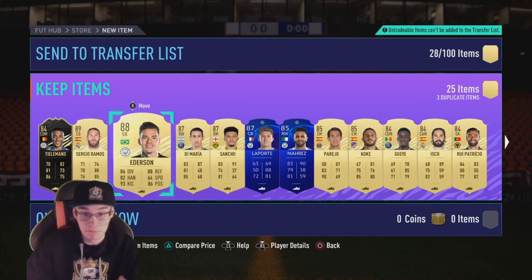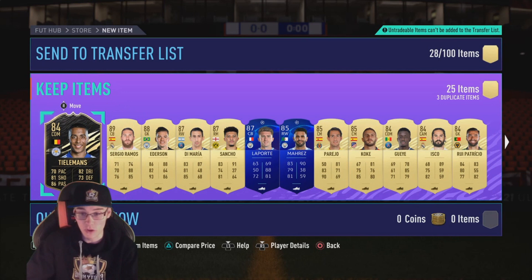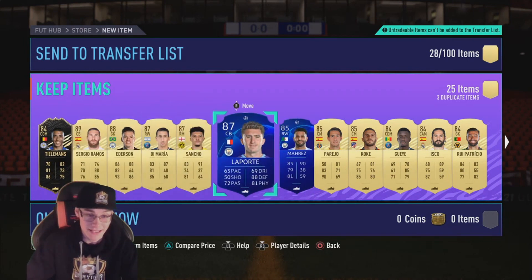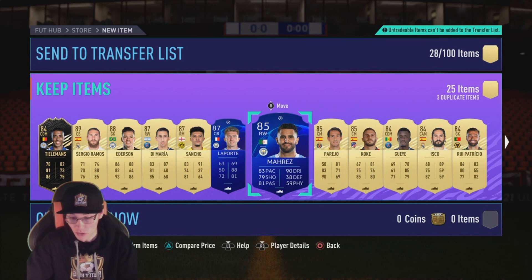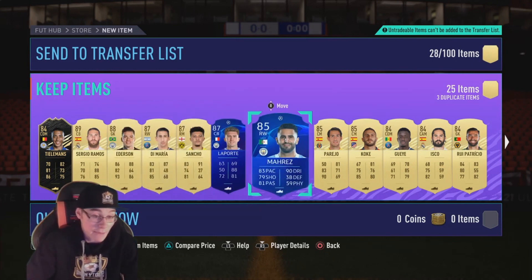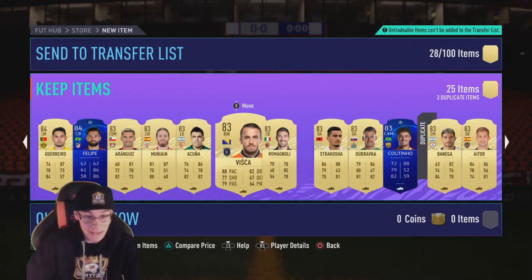Right, I'll take that. 89 Ramos, brilliant. 88 Ederson, brilliant. Di Maria, brilliant - they're all high-rated. I've seen these packs where people get a highest of like 87 rated, but I've got a good inform plus 89, 88, 87... loads of 87s. That's 6 walkouts total, then we've got three 85s and some 84s as well. I'd call that a dub - brilliant fodder there for SBCs. I'm really happy with that.